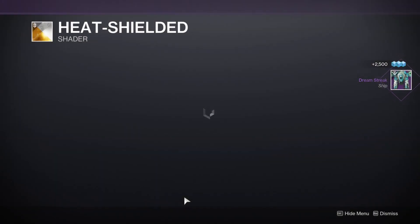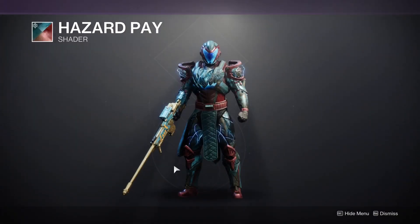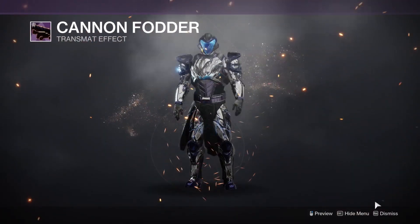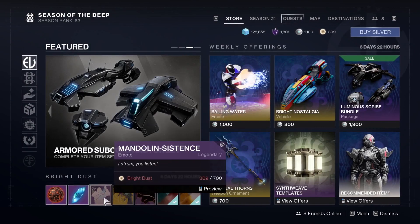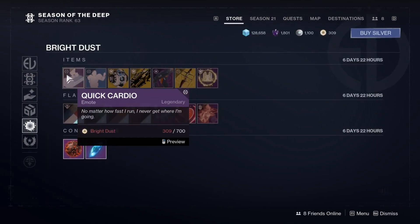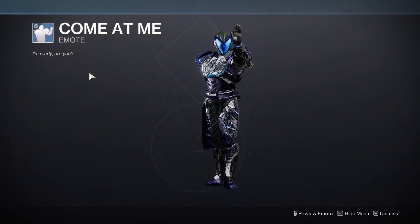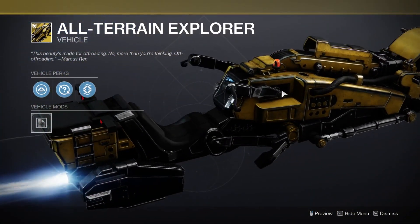Moving on to the store — from an inverse engram we got the Dream Streak ship. We have the Heat Shielded shader — nice silver and yellow-orange. We got Hazard Pay. The stores weren't laggy this time, maybe they fixed things. Got Cannon Father transplant effect. We have a Malfeasance ornament. And All In Existence. A nice little emote — Better Them. Quick Cardio emote — just jump on a treadmill and go for a sprint. We have Come At Me. Then we have the Exotex Shell and Altering Explorer — that's actually pretty cool.